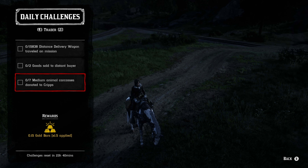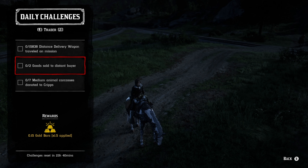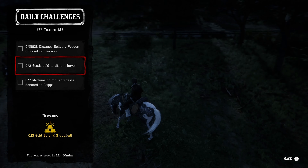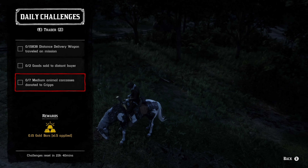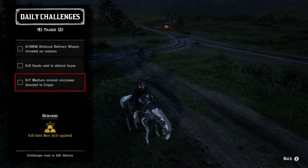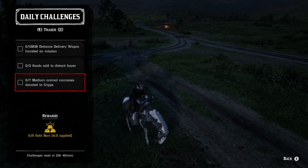The trader role — 15,838 distance delivery wagon traveled on a mission, which is going to be equivalent to roughly two distant deliveries. You do have to sell goods to a distant buyer anyway, so these two might be able to get done at the exact same time. And then seven medium animal carcasses donated to Cripps — that's going to be anything on the sides of the horse: geese, ducks, rabbits, raccoons, things like that.